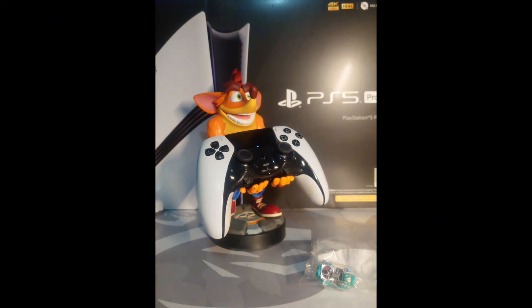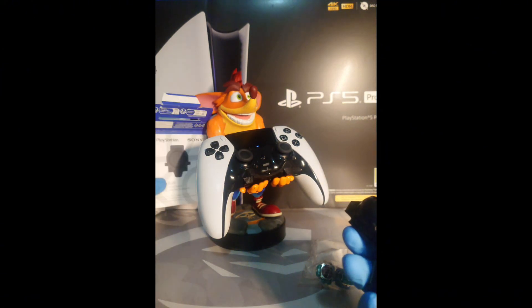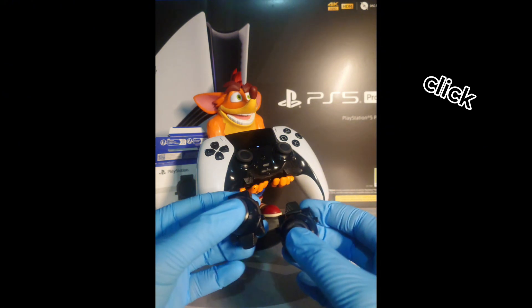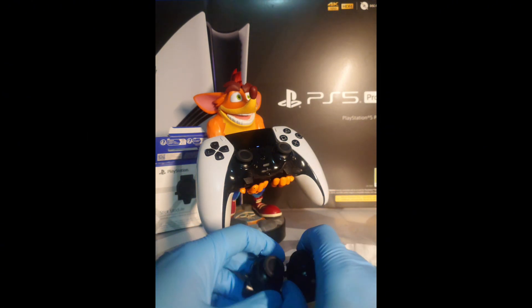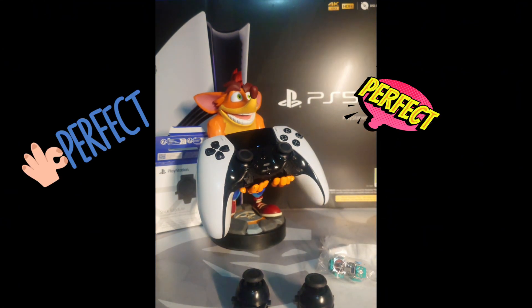It clicks. So it's giving them back. Now, where are the Hall Effect modules? There you go. There they are. Look at this, guys. The Hall of X — it clicks. Yes! Oh man, this is perfect. This is so perfect. Let's get started.